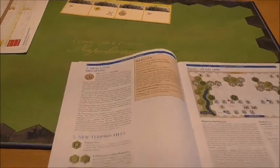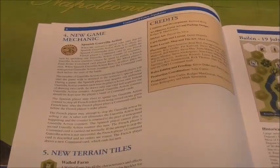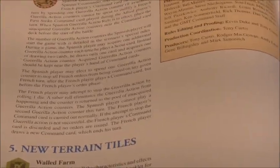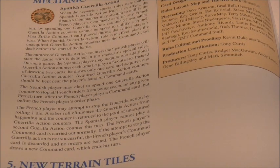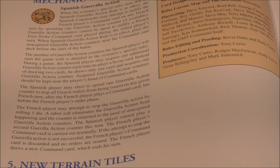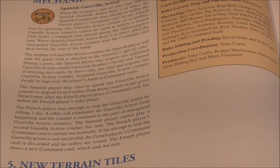Now we come to the new game mechanic — the guerrilla action. Those guerrilla tokens: if the Spanish player has one or more, he can play one per turn to stop the French player from playing a particular card. The French player can still force it through, but he has to roll the dice — there's a chance he'll not only lose the card but his turn will end, though there's also a chance he'll be successful and can still play the game.